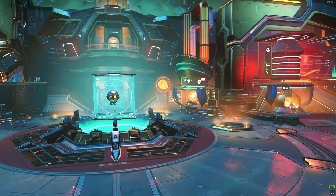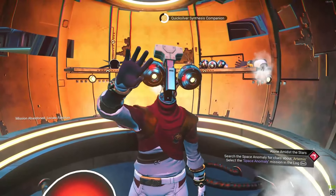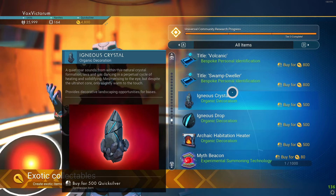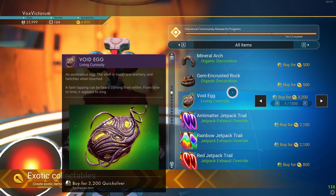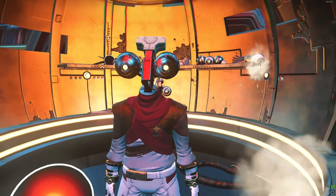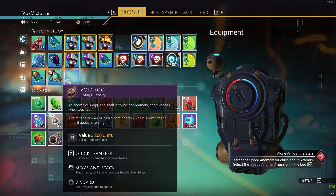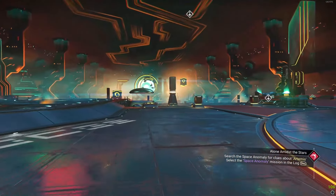You will need a void egg, and to get one you will need to either buy one or already have one. You can buy one at the quicksilver synthesis companion in the space anomaly — you just need 3,200 quicksilver. If you don't have enough, you can always do missions, especially on weekends when more quicksilver is available. Once you have your egg in your inventory, you're ready to start.